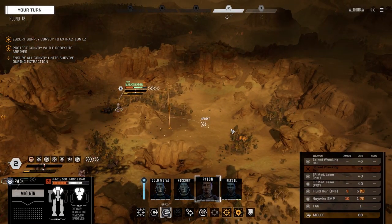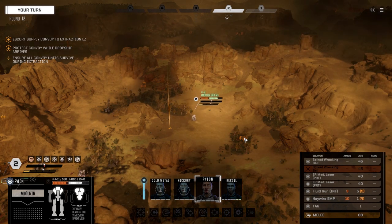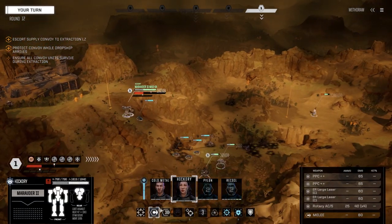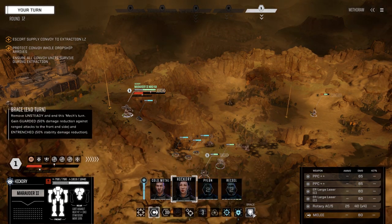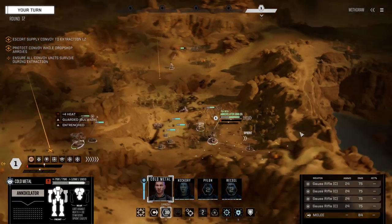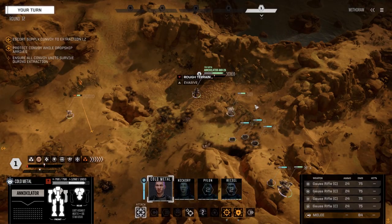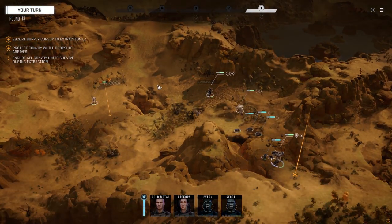Alright, we gotta get set up for the next attack. We lost the arm but the torso is still really strong. Let's brace there — I want that vehicle to move. The Annihilator is still pretty fresh — let's get him up closer to the front. We know they're going to appear up at the top here, so I want to get as far up as I can so we're not facing them shooting down on us.